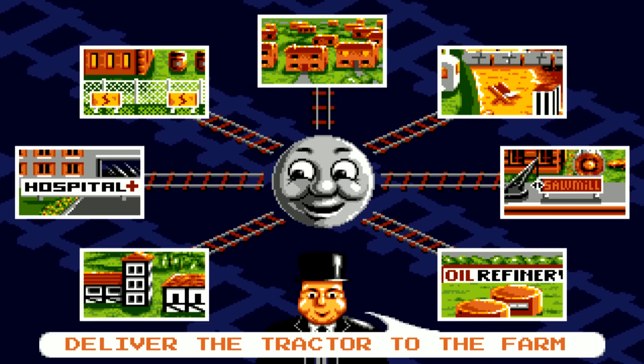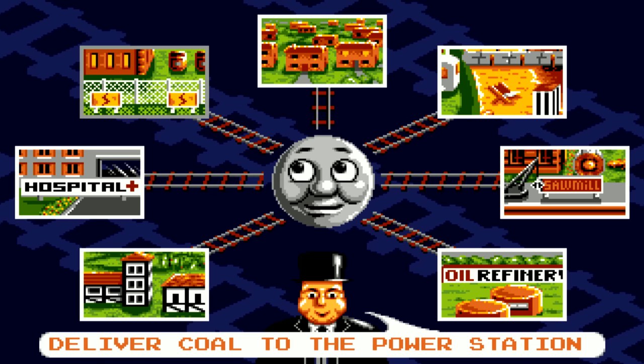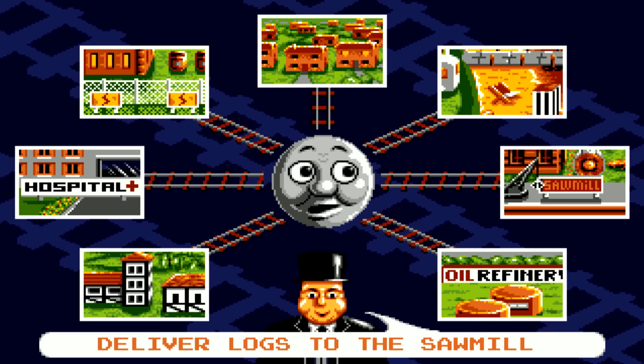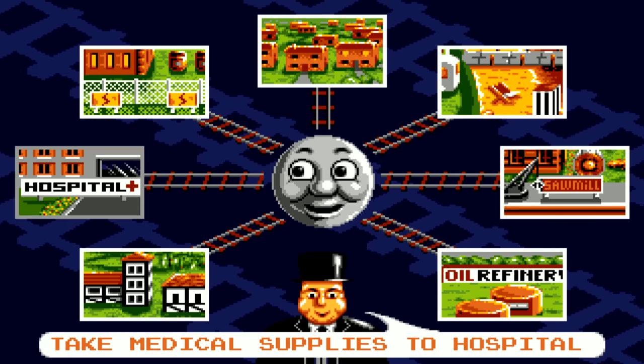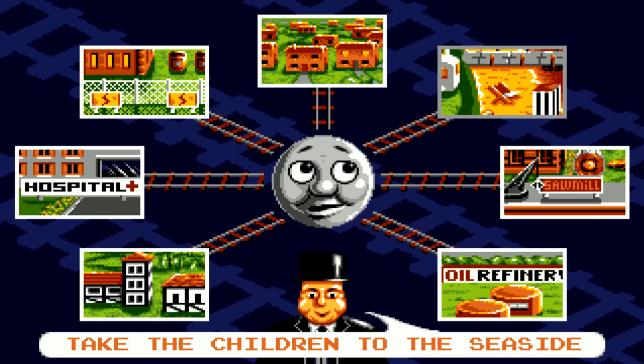Deliver the tractor to the farm. We've got a bunch of options here, like game modes or something. Hospital — take medical supplies to hospital. Sounds interesting. Deliver coal to the power station. Take the mail to the next town. Take the children to the seaside. Deliver logs to the sawmill. And take the crude oil to the refinery. I like how Thomas changes his face expressions — like, yeah, this one is fun, this one is okay, I don't like this one. I'll go with the children to the seaside. It looks like a lot of fun.